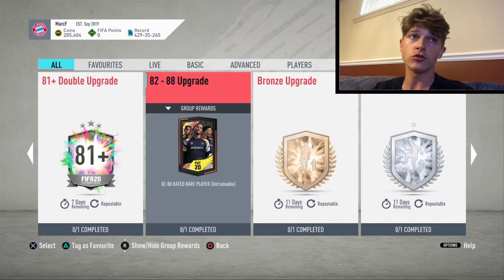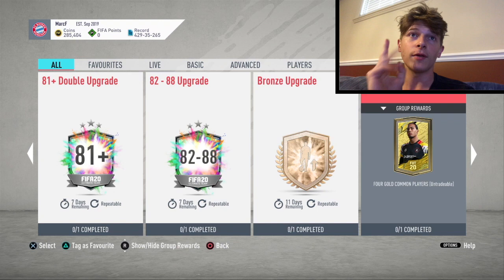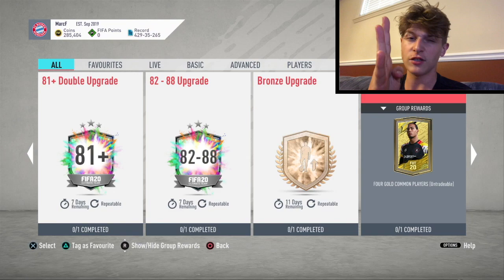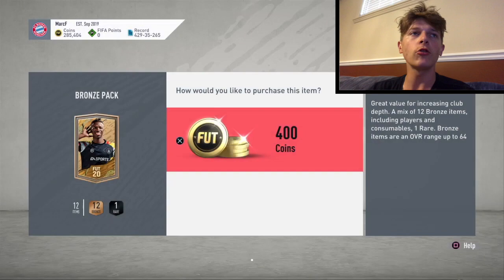The 82 to 88s are probably better because they're cheaper — all you need is seven gold players. If you complete two of the silver upgrades, you'll get an 82 to 88 rated player because they give four gold common players. When the 85 to 92 was out, that was probably the best opportunity to use bronze pack method. Hopefully EA will re-release it, because that would be like four or five silver upgrades and you get a practically guaranteed walkout.